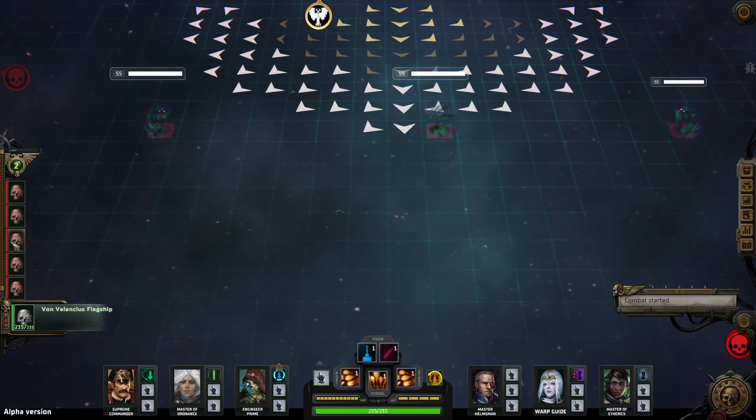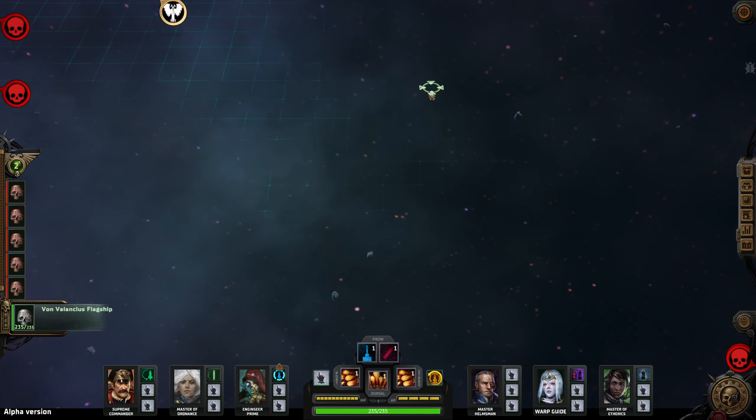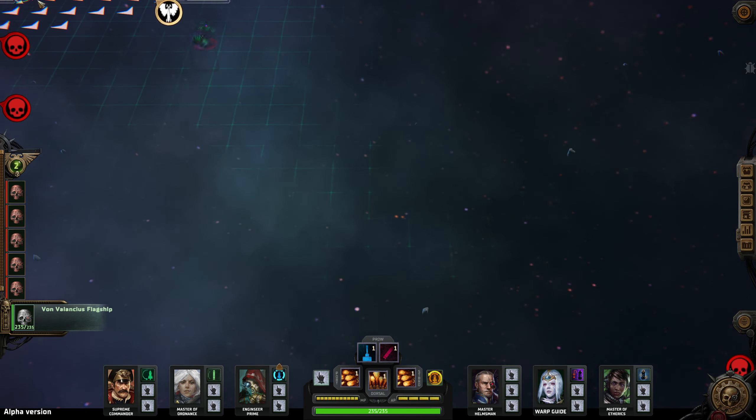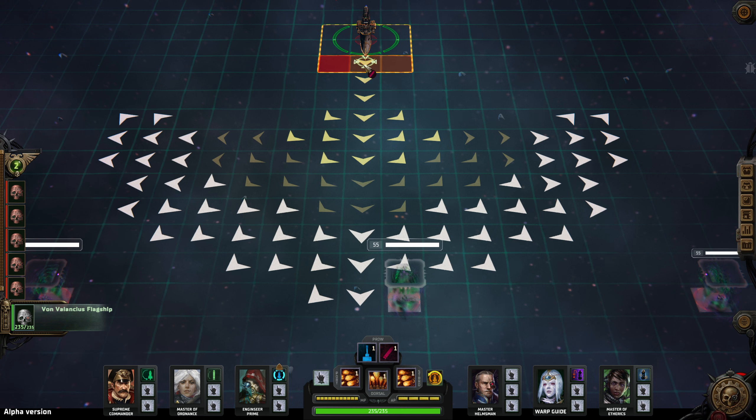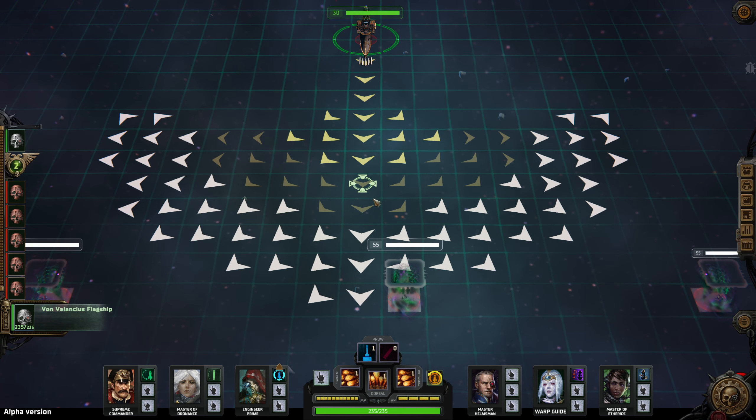So we've got two ships. They've got two big ships down there and three little ships up here. First thing I'm going to do is drop some torps just to get them out, and I think I'm going to push forwards.